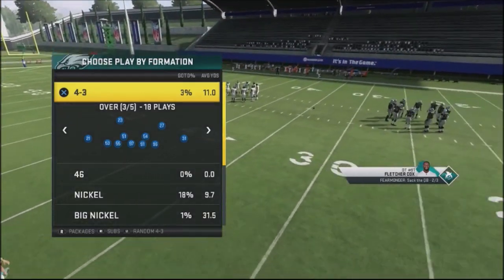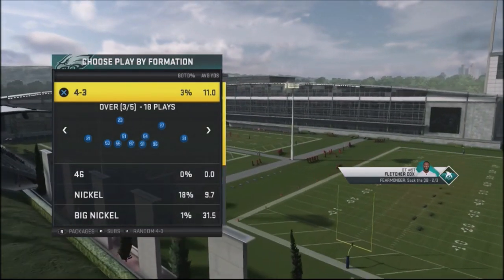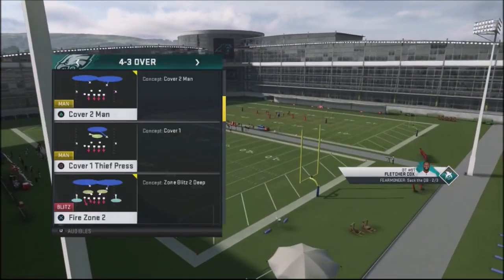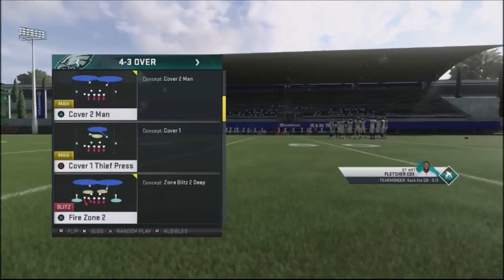So it's a good pocket blitz to have in your back pocket when you need pressure against your opponent, and you can leverage your entire coverage around that. We're going to take a look at two different types of shells: the wheel blitz 3 press, and also the fire zone 2.